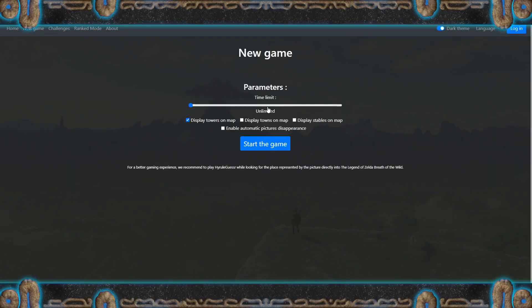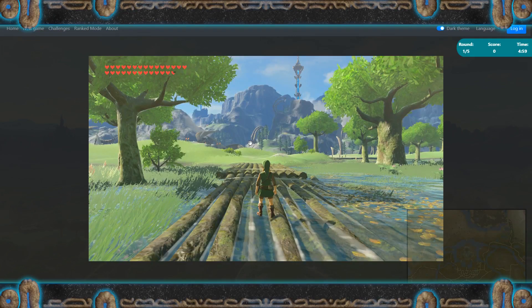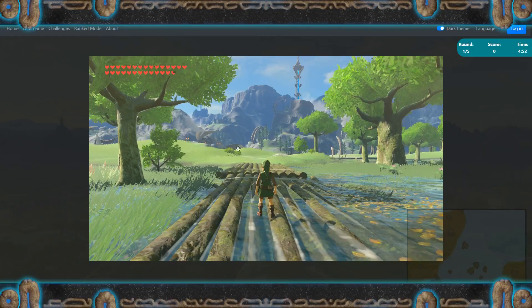Round two. Five minutes as always. Get started. That's what we got. This is La Neira Wetlands, one of the neat wooden bridges they got there. At least there's several of them though, so which one?